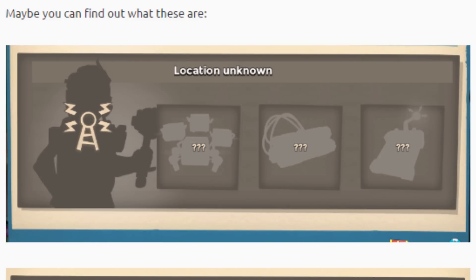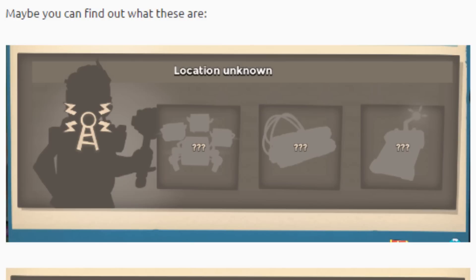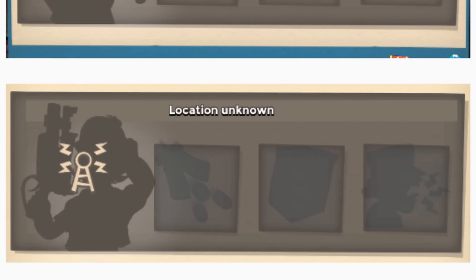Maybe you could find out what these are. If this is Dr. T, I don't want to give him any information that will lead to our downfall. Tell me below what you guys think these look like. The first image has three little pictures with question marks in them. The first one looks like critters or toolboxes, the second one looks like dynamite, and the third one looks like some type of bomb.